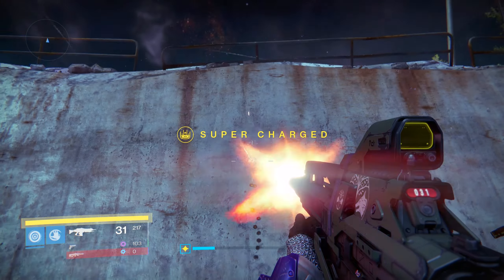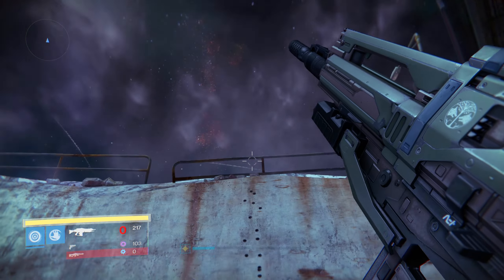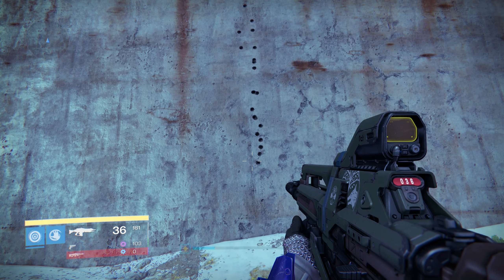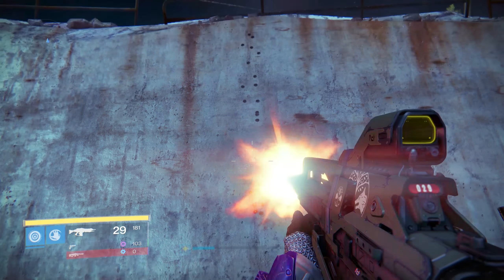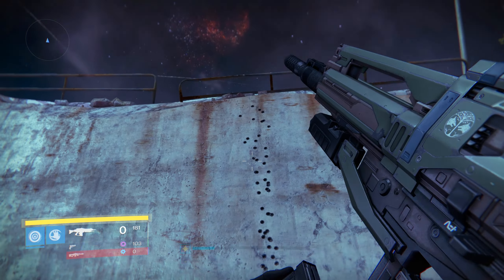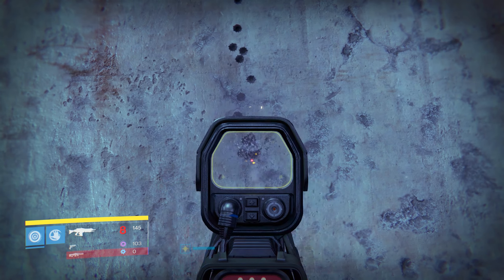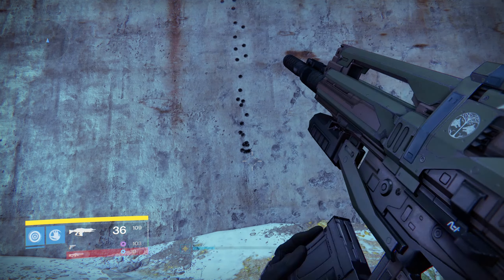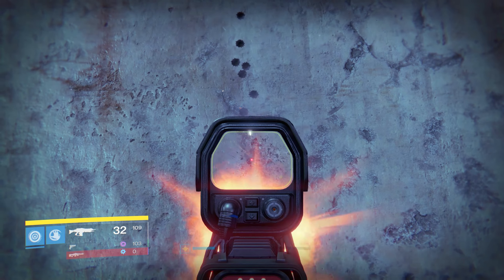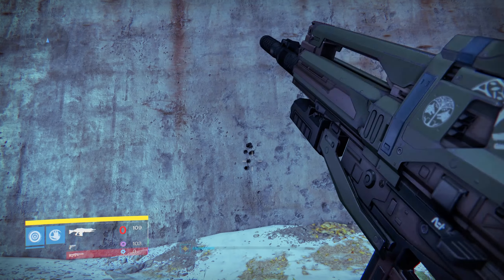Next up, we're going to take a look at the pattern when using Reinforced Barrel. You'll notice a bit of a difference here. As you can see, it's still a purely vertical climb, but with a much faster rise. The lower stability really shows here, but thanks to Counter Balance eliminating horizontal recoil, this is still very easy to control and it'll grant you the greatly improved range stat as well. If you find yourself in a lot of mid to long range engagements, this perk should really serve you well.